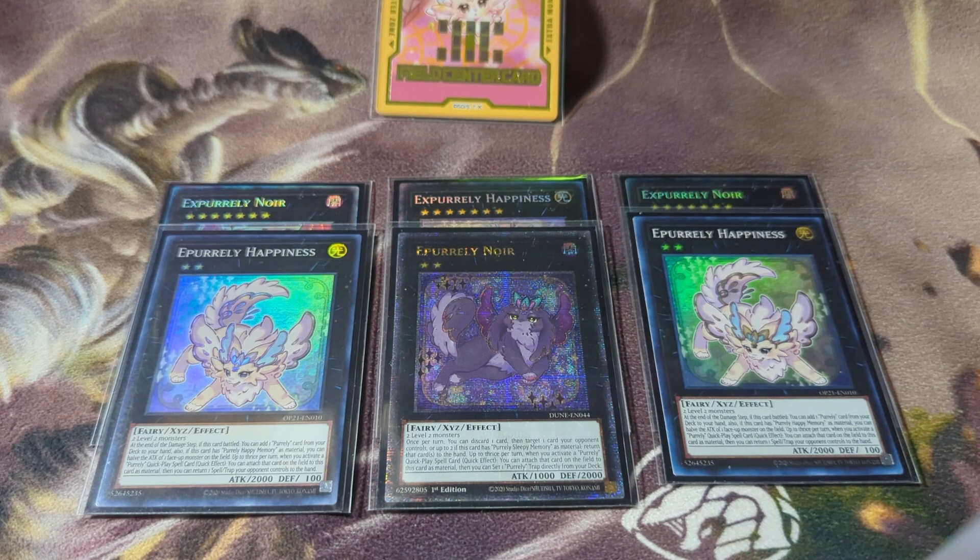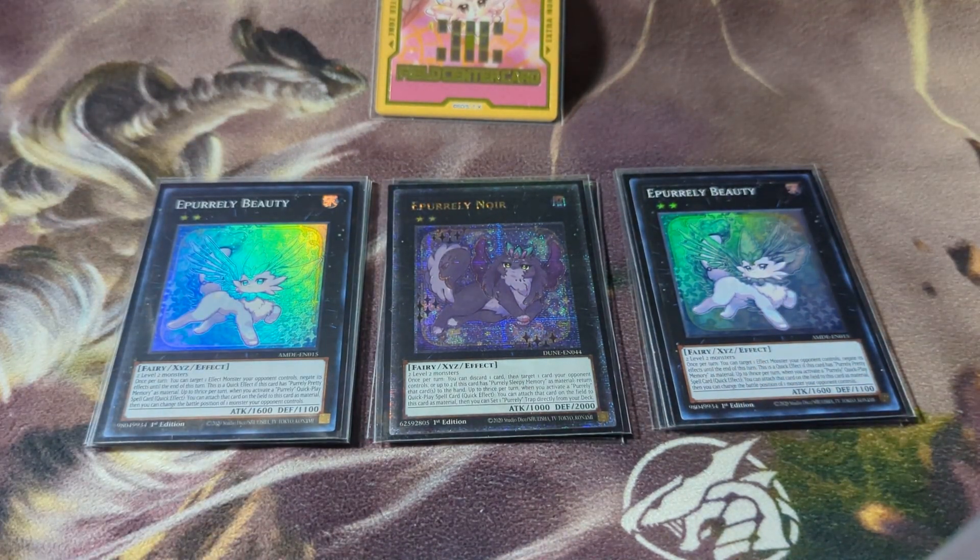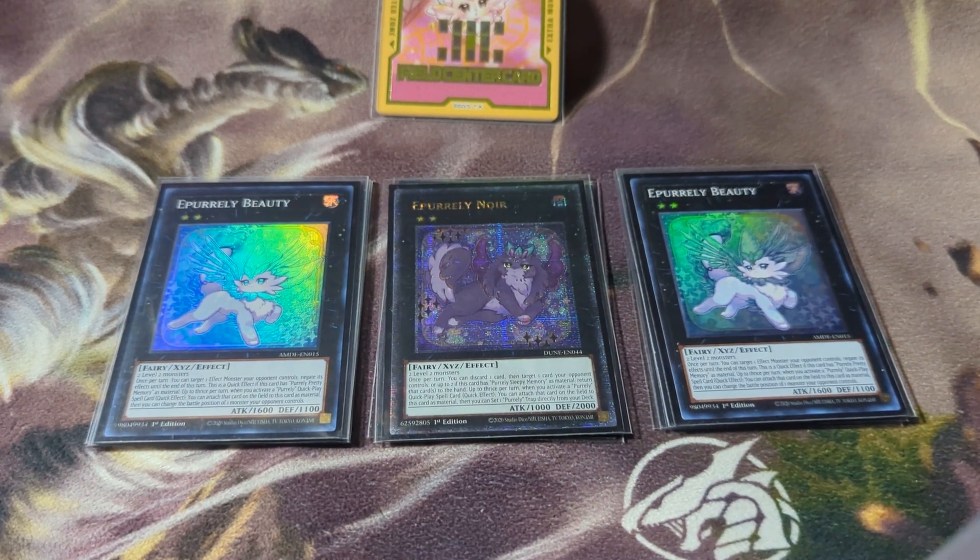After that we have two Pearly Beauty. She is a quick effect — if she has Pretty Memory attached, you can target a monster on the field and negate that monster's effects for the rest of the turn. She also has the up-to-thrice-per-turn attach effect, where you can change the battle position of one monster your opponent controls. This card is really good at being a two-of and one of the better cards overall in the extra deck. To summarize: Happiness and Expertly Happiness are there for OTKs, Noir and Expertly Noir are there for the control aspect — Noir can search your rank-up trap which is very useful.